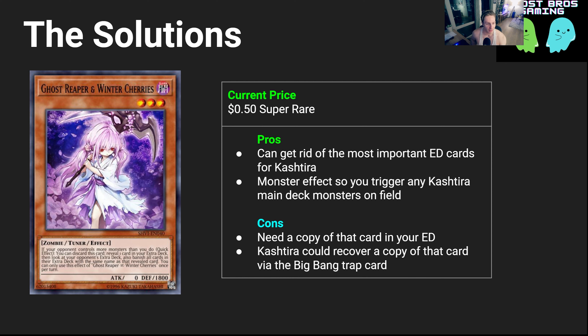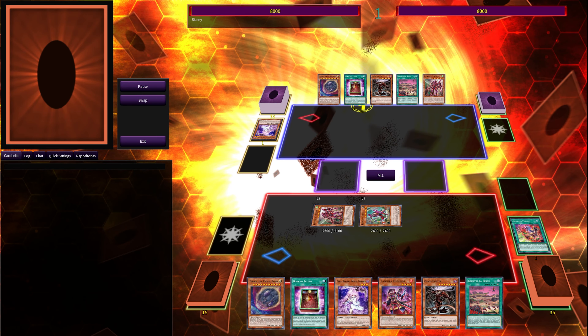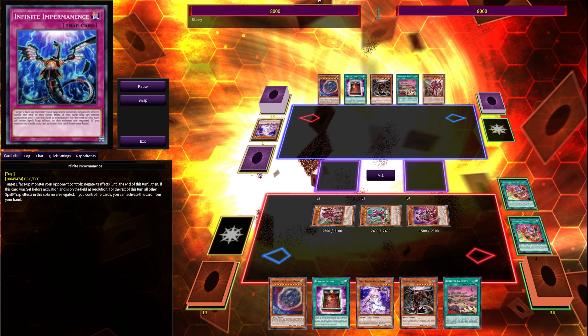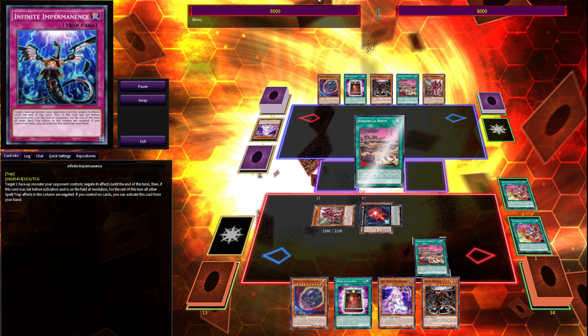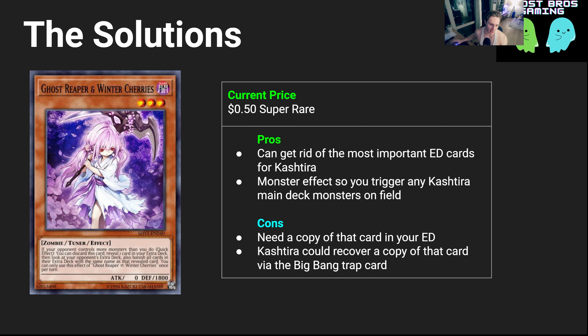Ghost Reaper and Winter Cherries — I really wish this card was better than it is. It is good, but it does not stop their plays. They can still go into Raid Raptor Arsenal Falcon to summon the barrier statue, or if they had extenders, use Cashtira Papayas to recover one of the banished cards and keep going. So it can be good, but it's not always great. You also need a copy of the target card in your extra deck, which can get kind of expensive.